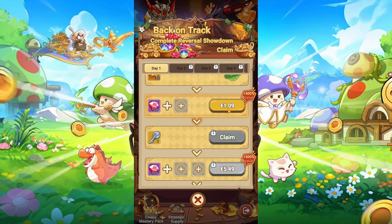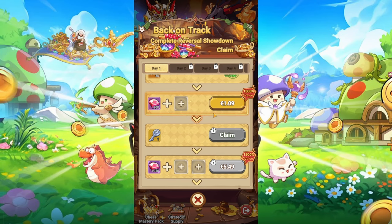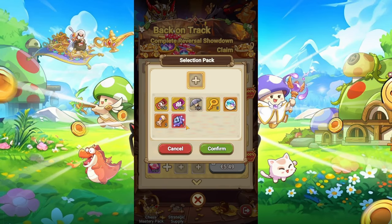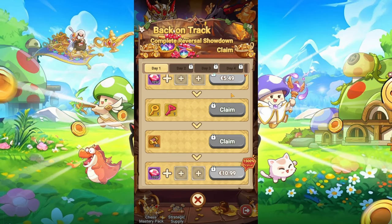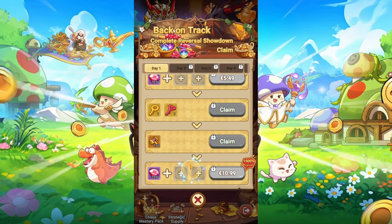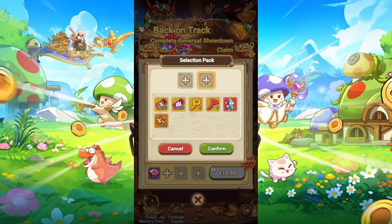If you pay one euro, you can unlock this section and choose from this one. And if you pay five euro, you can choose from these. Then you get a special one that you can only get in this event, and that's the red tooth face — that's for berserkers, so warriors. That's the best pet for it.